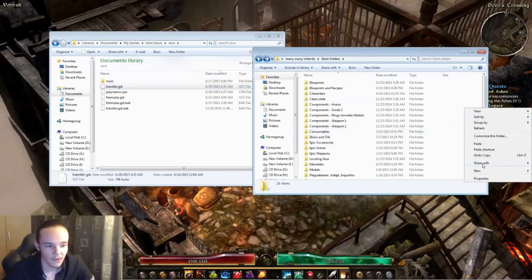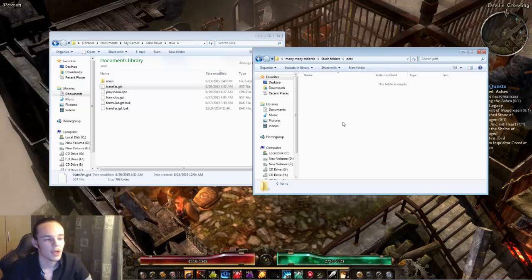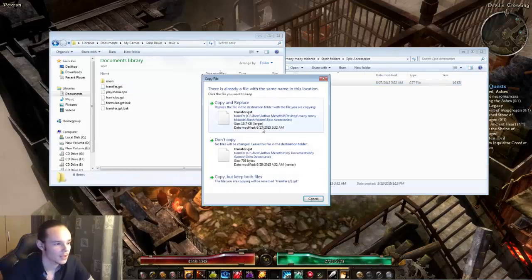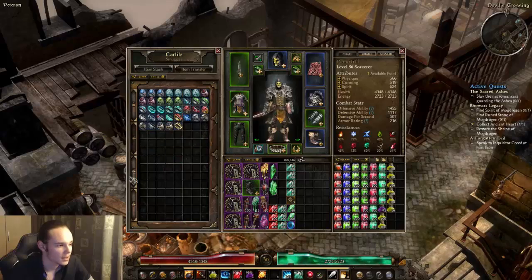We're going to copy this one and put it into another folder — it doesn't matter where. This is on my desktop, so let's just save it as 'Parts' in here. And we're going to copy it. Since you saw that, let's put another one here — 'Epic Accessories' — here we go. These are all my epic accessories in here.